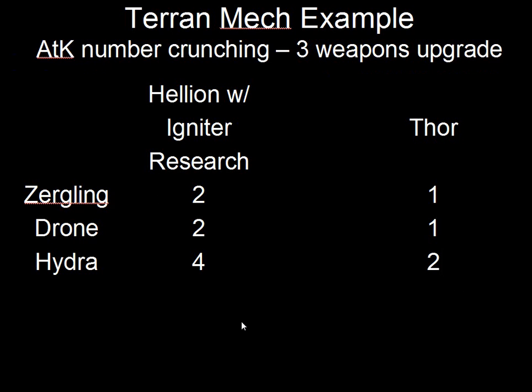So in the Terran mech example, a 0-3 Thor is going to be more effective against a swarm of Zerglings than a 2-2 Thor, because those Zerglings are not going to be able to deal as much damage to that Thor before it goes down. Really, when you're looking at your upgrades and trying to figure out what scenarios are better and what to research first, this is what you should be looking at during the early portion of the game.